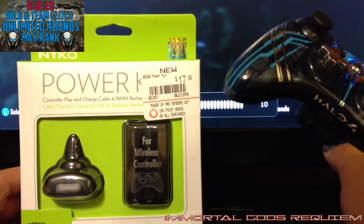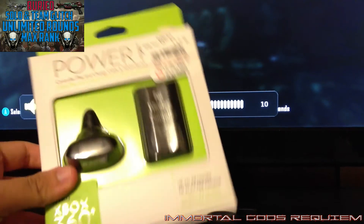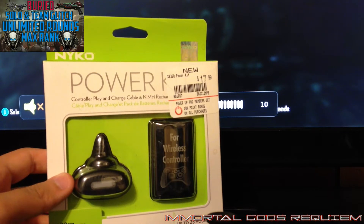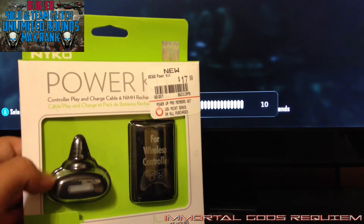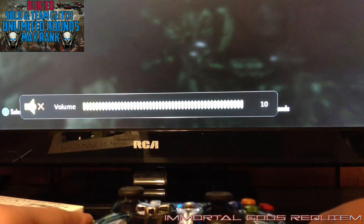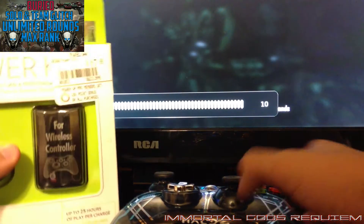What you need are two things: a wireless controller and a power kit. I got this power kit for free at GameStop with a coupon through Power Up Rewards — if you're a rewards member, they give you points and I had some extra. I thought it'd be useful if Origins had a way to hold down the trigger like in Buried, but it ended up not happening because we got staffs. You can still do it with the Paralyzer in Buried using the glitch — I'll have a link in the top corner or in the description.